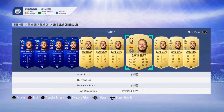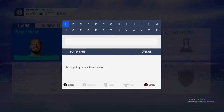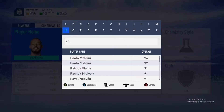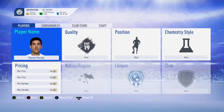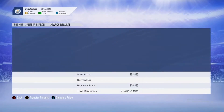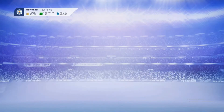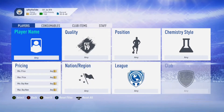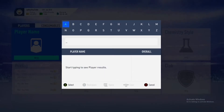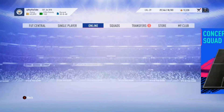I sold all my Silva at 50k just because I needed the coins to complete Hazard and I was getting out of that investment. Another one that's extinct is Parejo - his 86 is basically extinct, there's only one on the market.